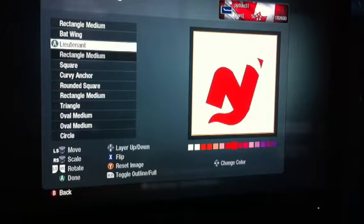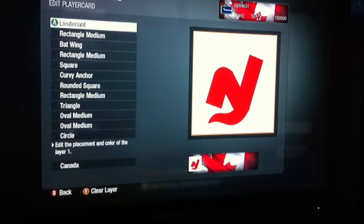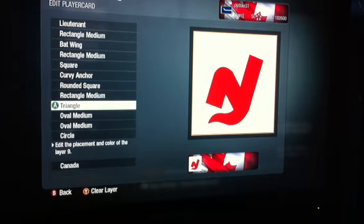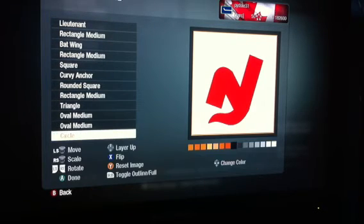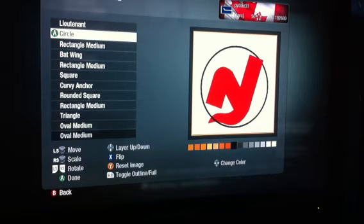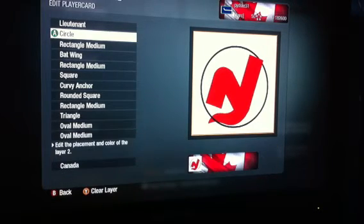You're almost done, you're kind of at the home stretch. I take the Circle — hit right bumper, or it might be R1 or R2 on PS3 — to make it just the outline, and then you just make it black. Position it just kind of right around the edge. Again, mine's not perfectly centered, so you might want to readjust yours a tiny little bit.